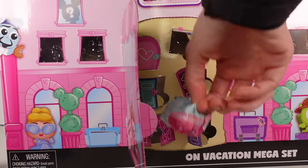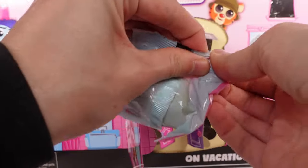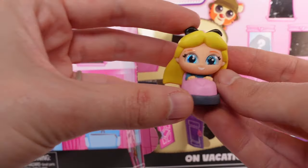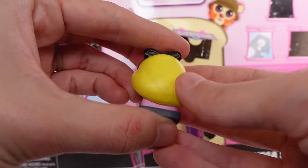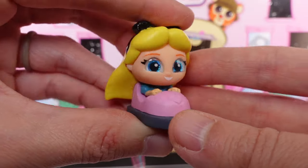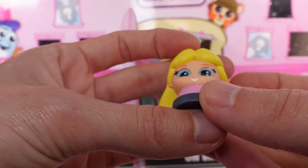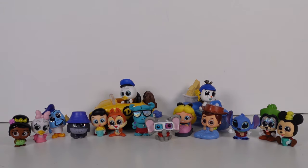What are we going to find in the last one? Also from the Amusement Getaway — we have Alice in a little bumper car! So awesome! She's a common. These are some great finds!